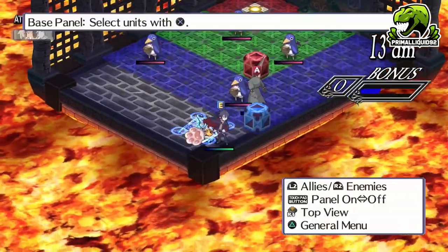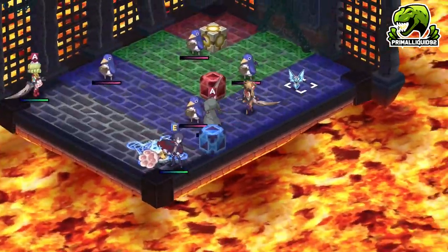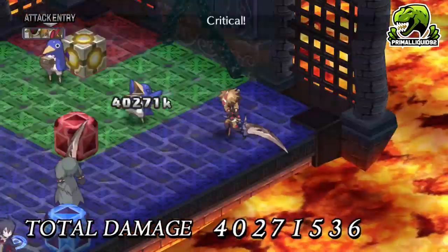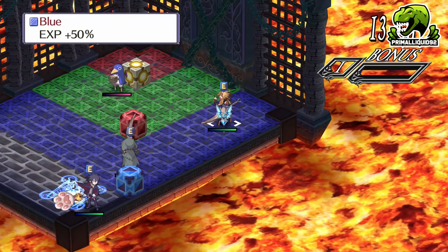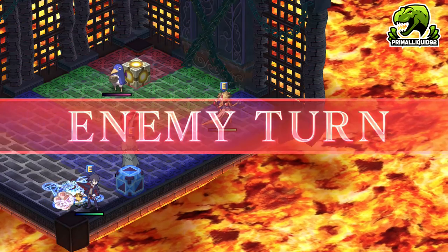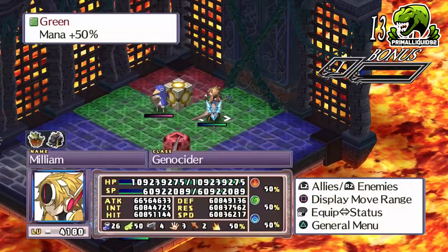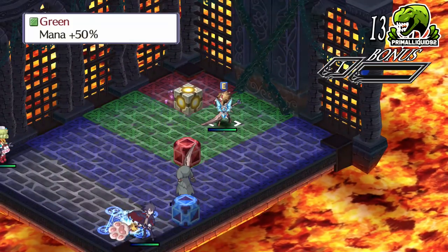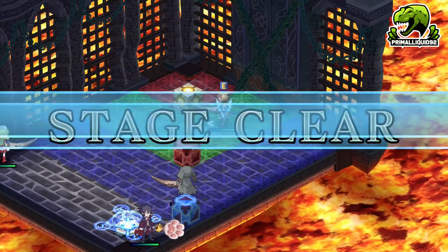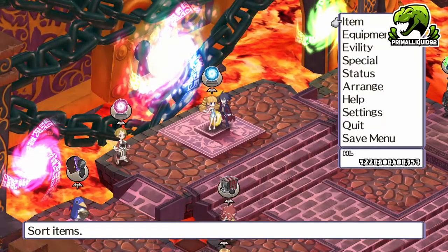This ability turns the Biosuit into a neutral unit instead of a player unit. This means not only can we dupe items, we can do it whenever and wherever we want. Simply equip the item you want to dupe onto the Biosuit, use Run Wild, and then kill it with a character using the PPS. If you got a dupe, finish the stage. If not, just retry the fight to revive them and then attempt it again.